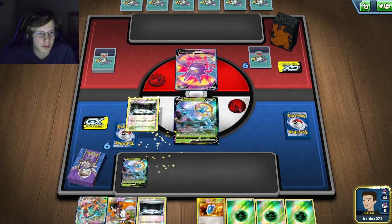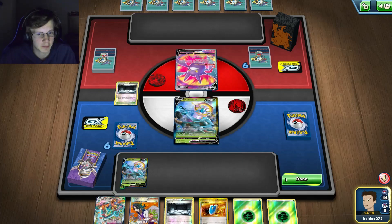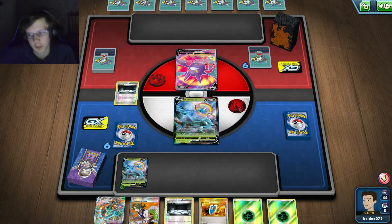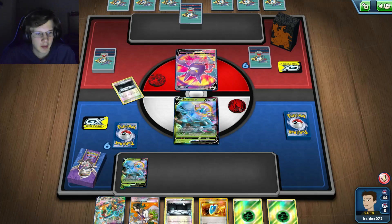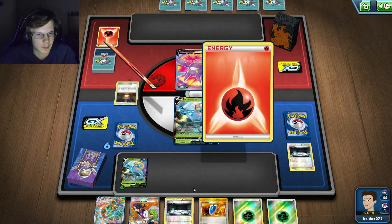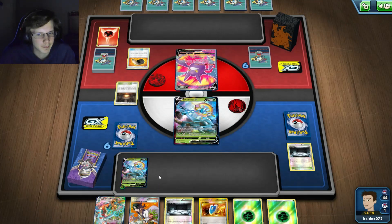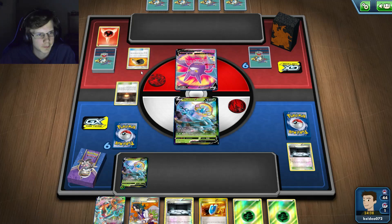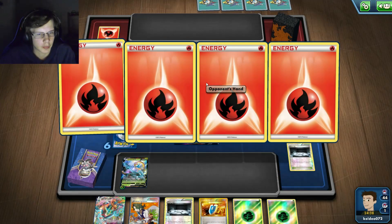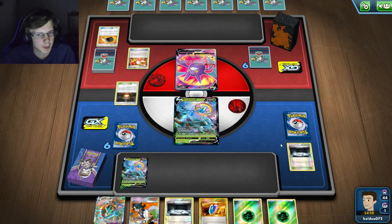I'm kind of expecting to die right here. He's got his Welder. Why would he do this here - I guess he's scared of another Silent Lab, which makes sense. That's not ideal for him, putting energy on the Lele. I'll take that damage - it buys me time, which is good. Maybe I could Raleg here, but that means I'll probably die, which is the downside.